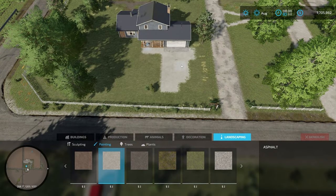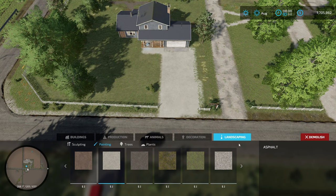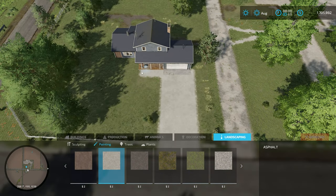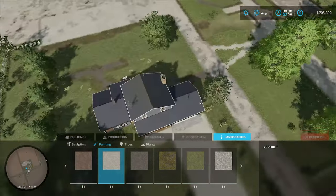So here's the house. I liked where Lancy Boy had the house originally and I was going to use a similar location, but I decided I liked that cross lane for something else so I moved the house over here.